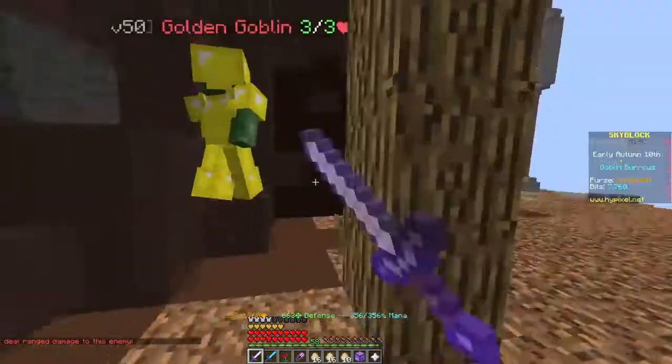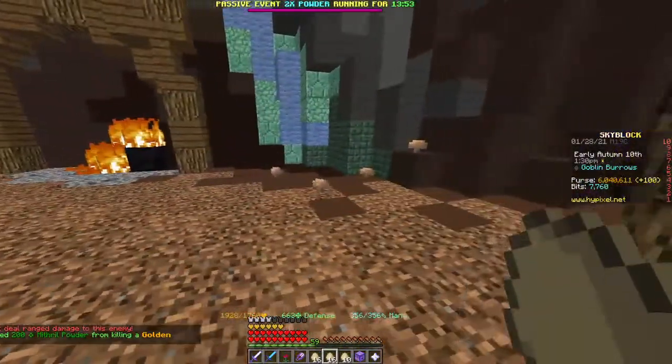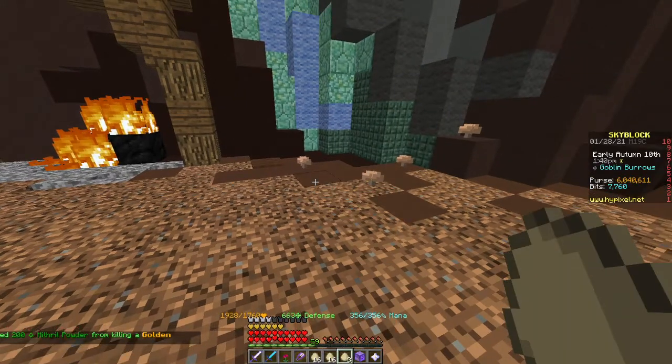Let's chuck them on the ground. Look at that — already one! One golden goblin! Let's go, boys. And it got 200 mithril powder. It cost us about four goblin eggs, so at that rate we're going to be getting 25 of them.